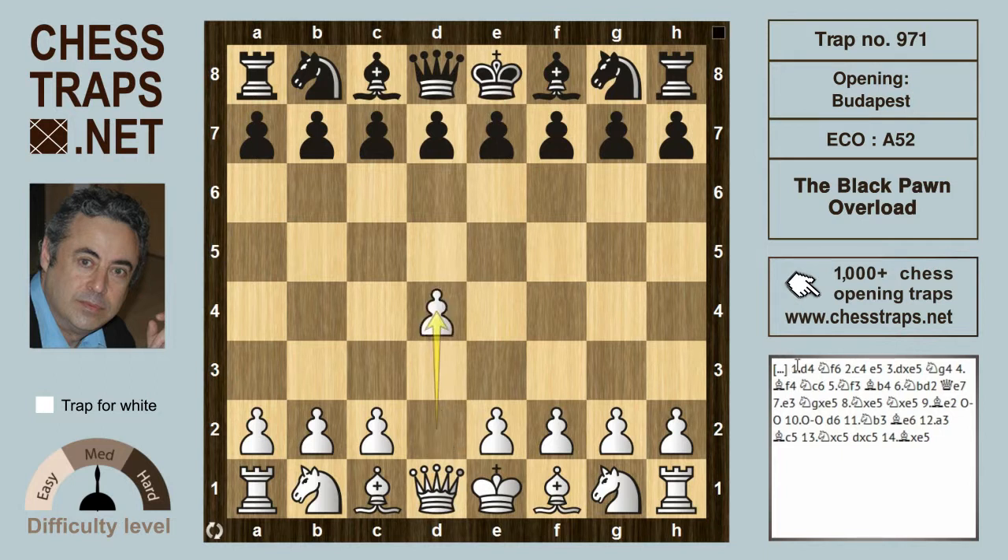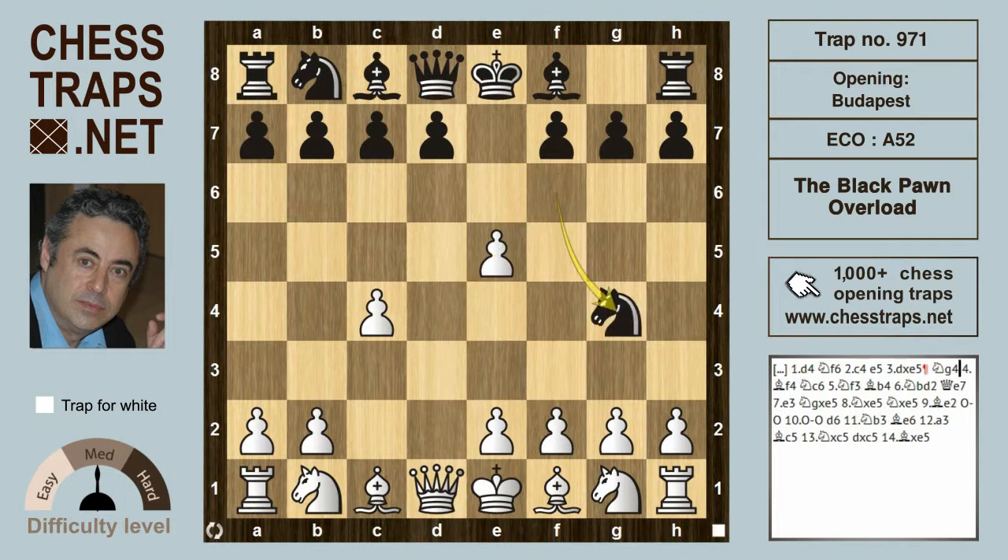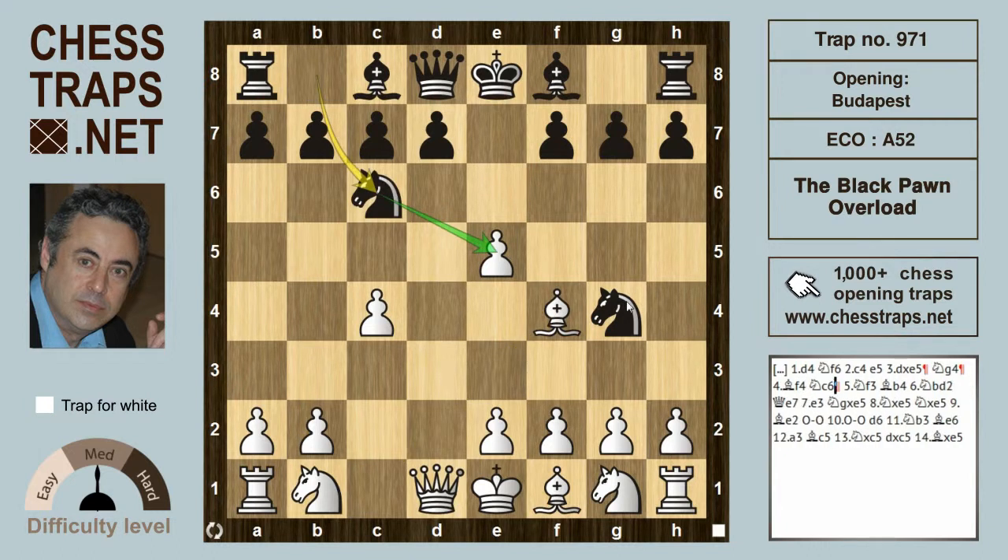After d4 and knight f6, c4 — the Budapest is characterized by e5, offering up the pawn which white takes. The knight on f6 has to run; g4 is the most common move, attacking the pawn on e5, which gets defended most commonly by bishop to f4. Knight c6 develops, adding another piece to regain the pawn, and white defends with knight to f3.